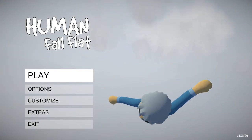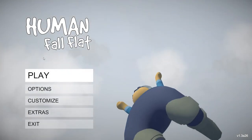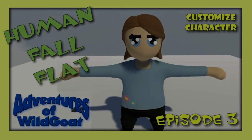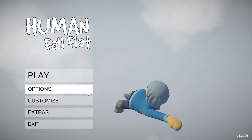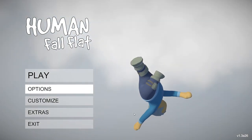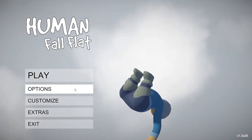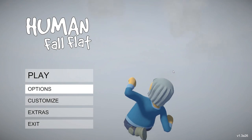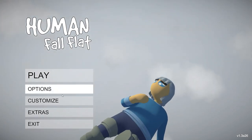Hey everybody, we're here with Human Fall Flat and we're going to show you how to customize your character. We're here with Mini Goat and she's gonna show us how to customize your character with different colors and faces and all that cool stuff. So you open the game up first.